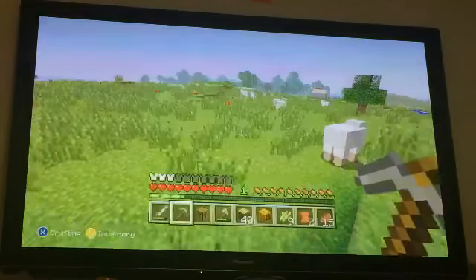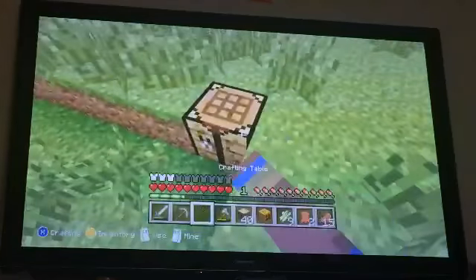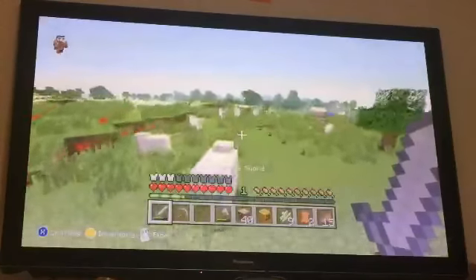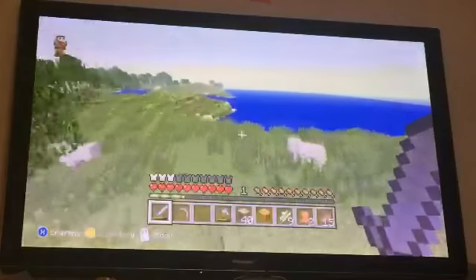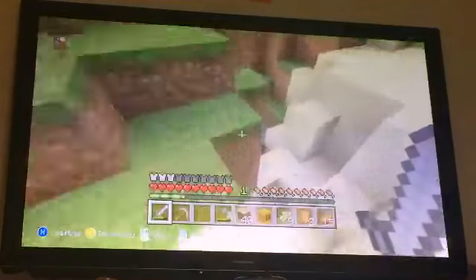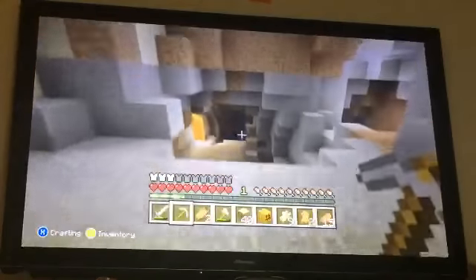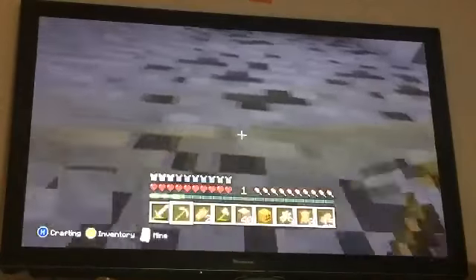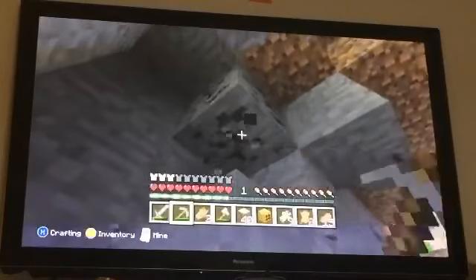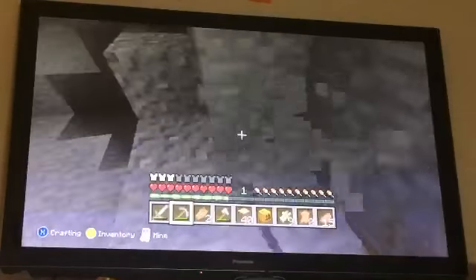I'm going to create a new shovel. I am going to go down — I believe I saw a mine. Look at all these sheep, holy crap. Yes, I was correct, there is a mine down here. Coal — very useful. More lava. Coal is useful, very useful in this game. One of the most important things in this game is coal, because you need it to make torches.